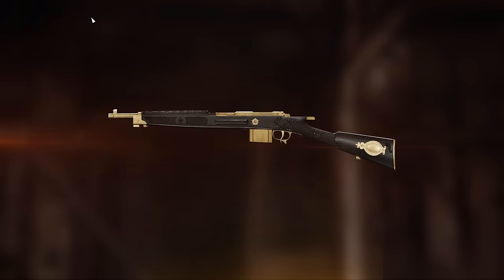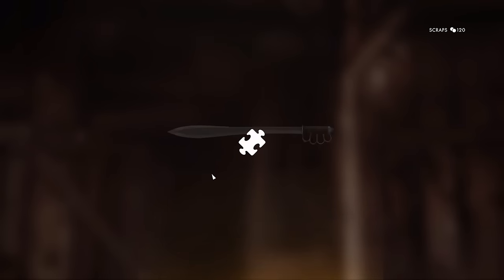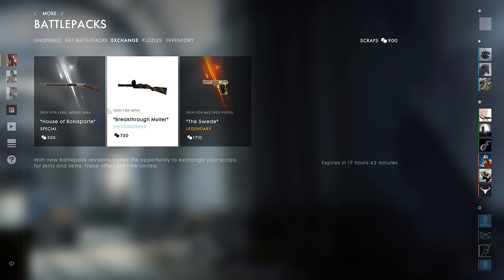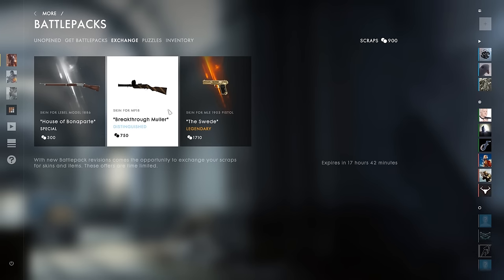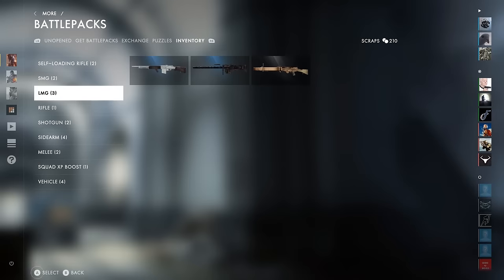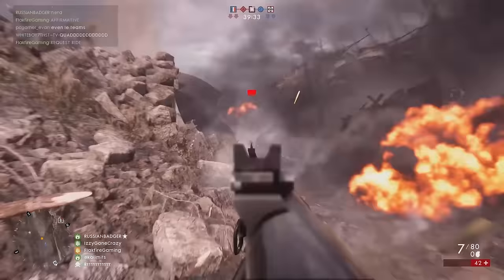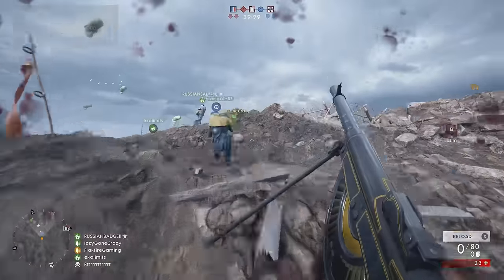If you're not one to gamble on obtaining pieces to these new puzzle weapons, or just want a specific skin for one of your guns, be sure to check out the new Scrap Exchange in the end of round screen or on the main menu. The new Scrap Exchange allows Battlefield 1 players to purchase a selection of skins or puzzle pieces using scrap from unwanted weapon camos or other bonuses. The offerings in the Scrap Exchange rotate regularly, so check back often to see if what you're after is up for sale.